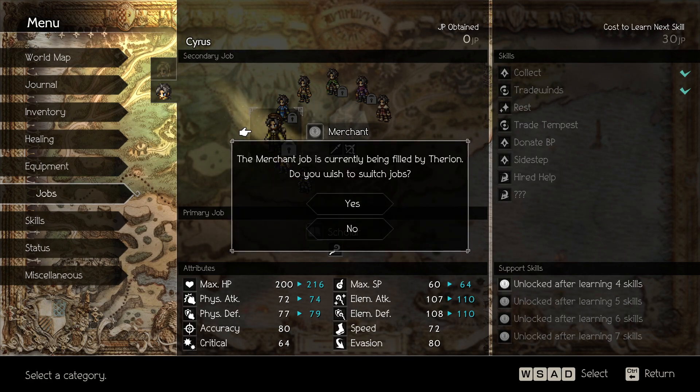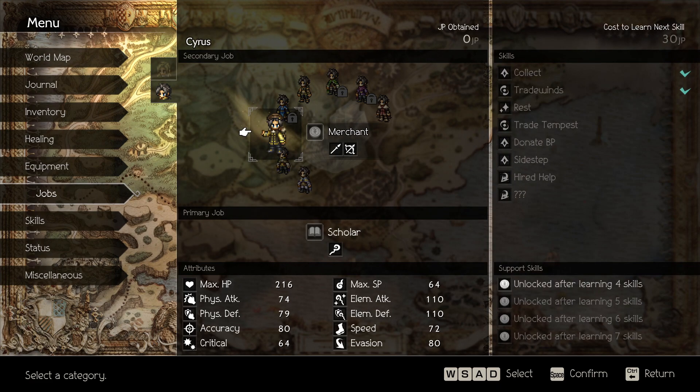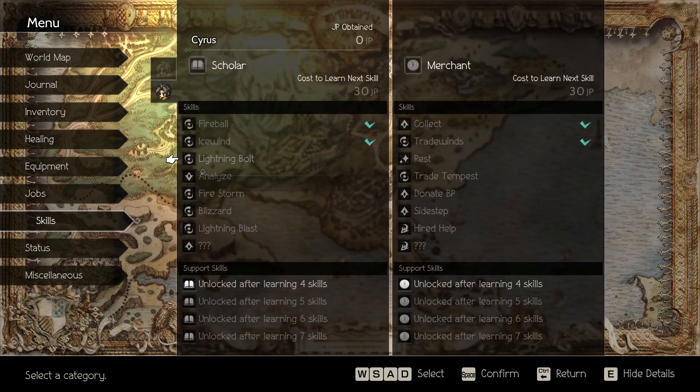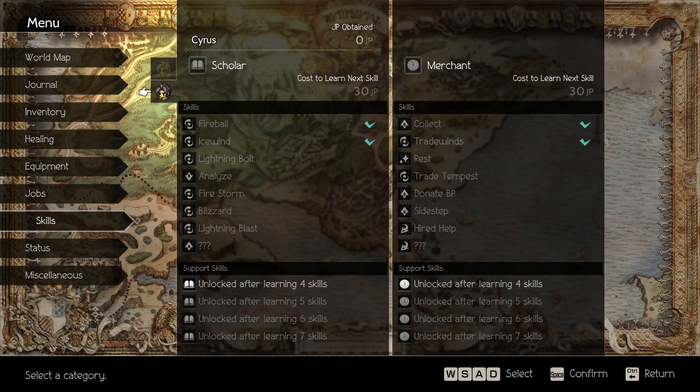I just hope this will be a good choice. The merchant job is currently filled by Therion, but we won't need him for a while anyway. Alright, so Cyrus now has merchant skills at his disposal, which means he now has access to wind magic.